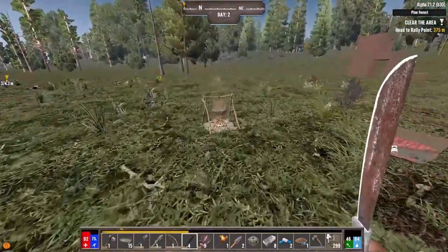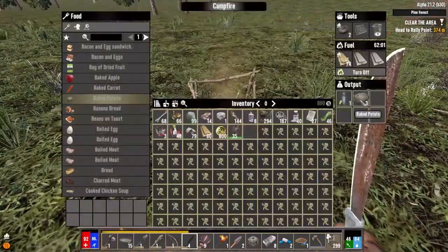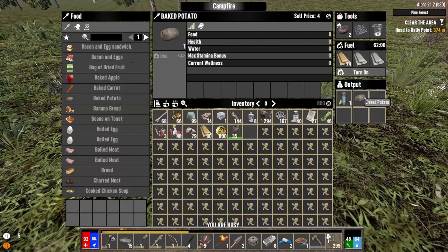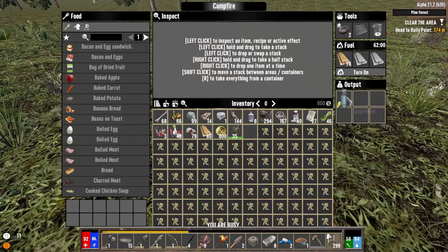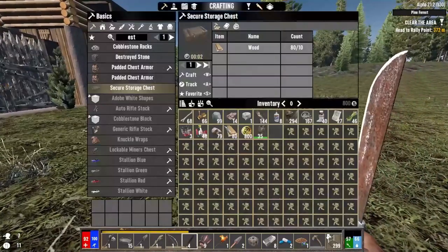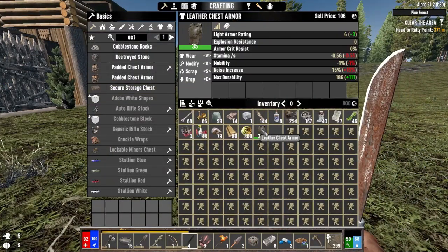I'm going to eat some potatoes before I head out. Turn the campfire off so we don't waste any resources. Then we'll drink this water. You can make empty jars, turn them into murky water, and consume them, but they just disappear once you consume them.